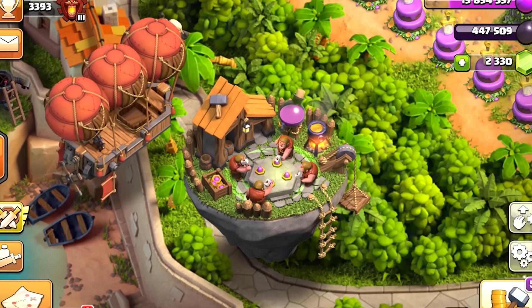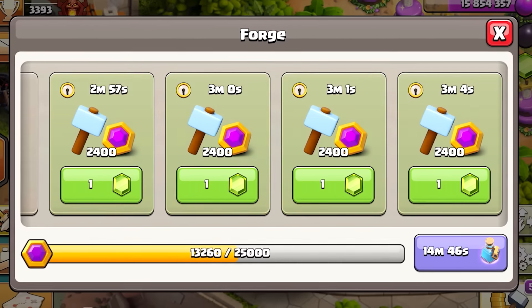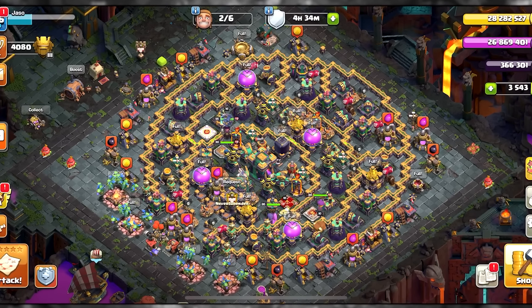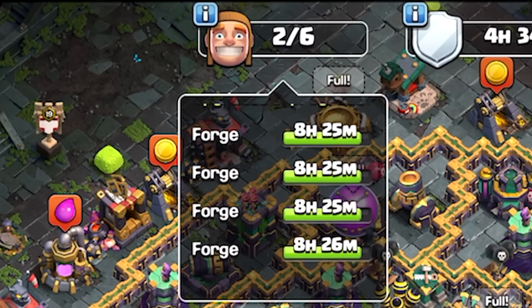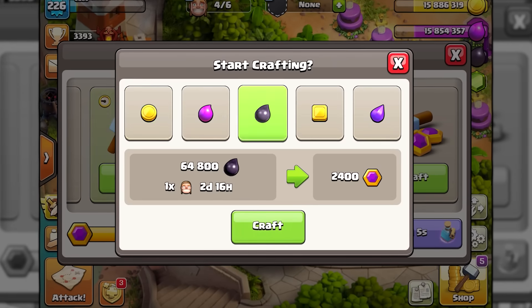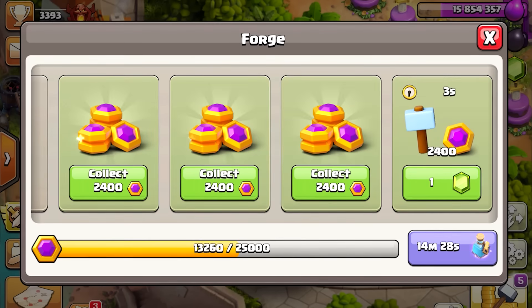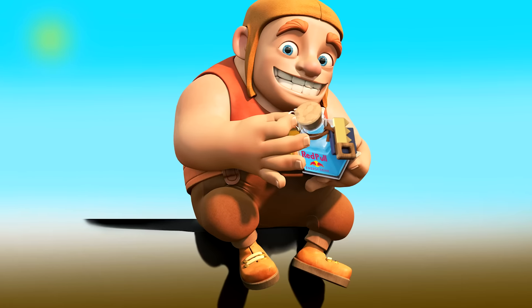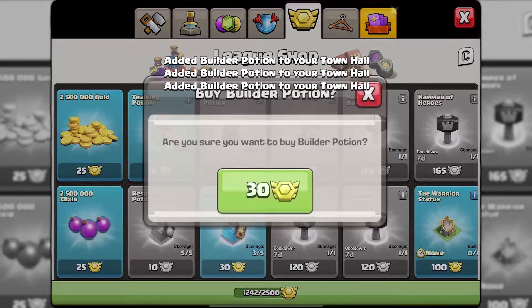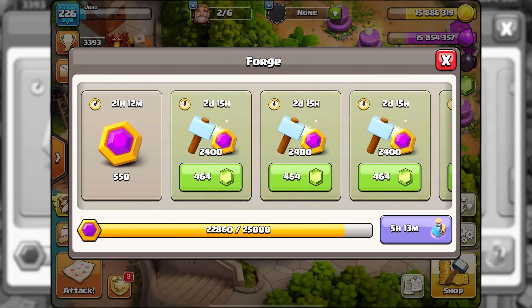Converting resources makes you the most capital gold per week out of all the methods if you keep all 4 of your builders busy. I left this method for last because it is something that probably only maxed out players benefit from the most. Since I have a maxed out account with nothing to spend resources on, converting resources is a great way to contribute more to clan capital. Not only were all 4 builders forging capital gold 24/7, but I also bought around 50 energy drinks using my clan medals to speed up the forging, which ended up making me an extra 96,000 capital gold.